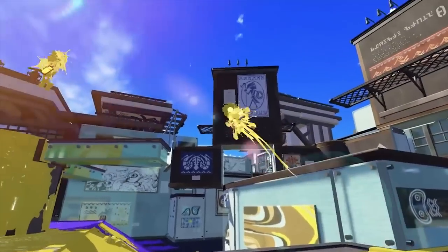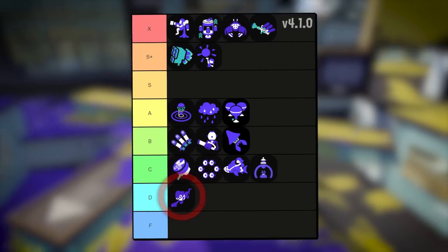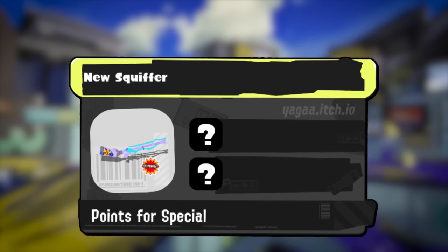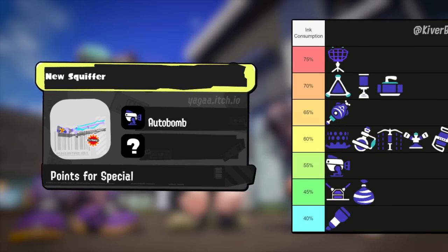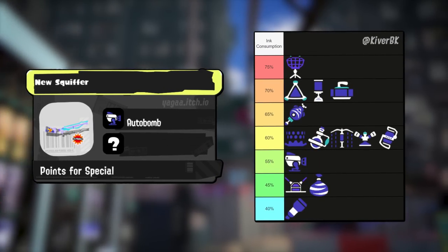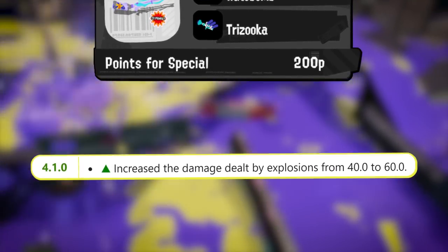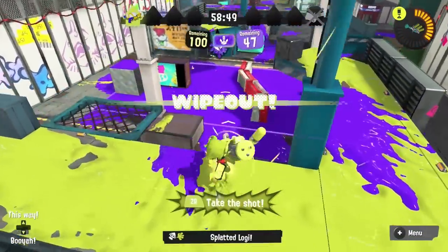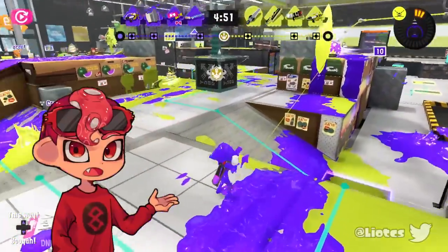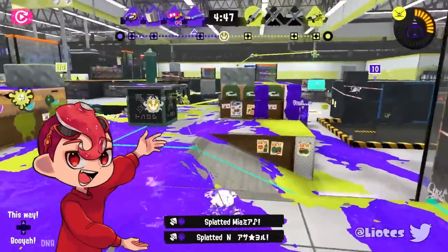For Squiffer's second kit, while Zipcaster could be really fun, that special's not in the best spot balance-wise, so let's go with something safer. We can give it back its Autobomb from Splatoon 2, since it's a fairly cheap bomb that helps with flexibility and locating targets. For the special, the newly buffed Trizooka, helping it against more long-range weapons it would be going against in comps, as well as helping its team get in. I think this new kit and a little extra boost is just what Squiffer needs.